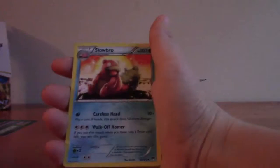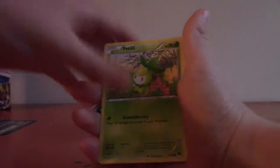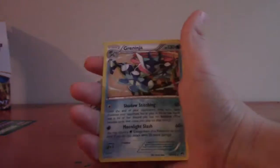Three in the back and let's go - first pack! Aromatisse, Slowbro, Frogadier, Ferroseed, Electabuzz, Noibat, Rattata, Fletchling, Spritzee, and Greninja. I like Greninja - Greninja is a pretty cool Pokemon.